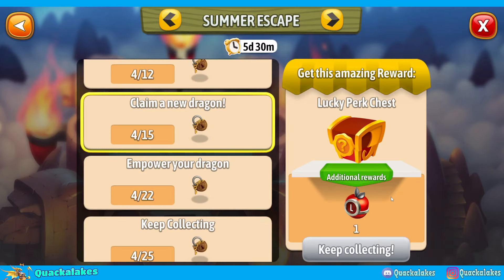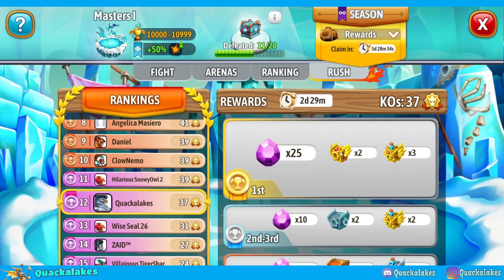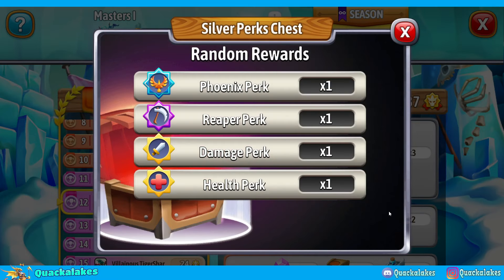You can obtain perks from leaderboard events, collections, Wizards Hollow, arena, and other random means as you play the game. Arena and collections tend to be the most reliable ways at the moment, but all of them help.